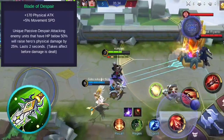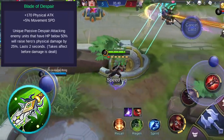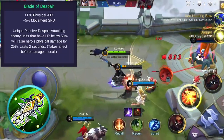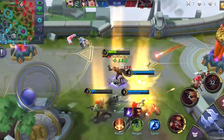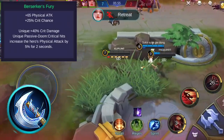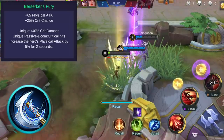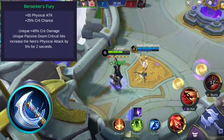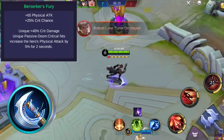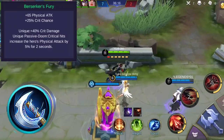You might want to consider Blade of Despair, which grants additional physical attack and movement speed. Its unique passive gives you additional physical attack when the target's health is below a certain percentage. The movement speed bonus can help you chase enemies or escape death. Buying Berserker's Fury can boost your damage effectively, giving you additional physical attack and critical chance. Its unique passive grants additional critical damage on critical hits, and dealing critical hits will increase your physical attack for a short period. This is a great item since Granger deals a sure critical hit on the 6th bullet, amplifying the last bullets of his first and ultimate skill.